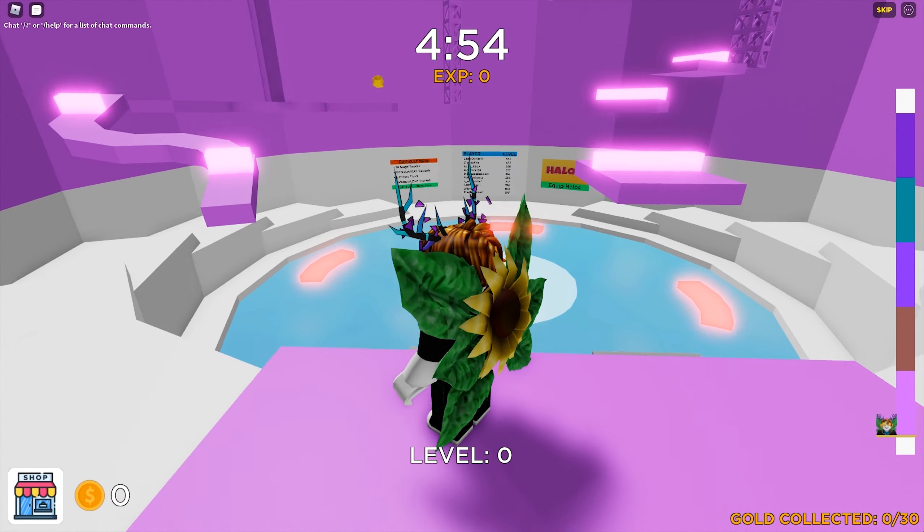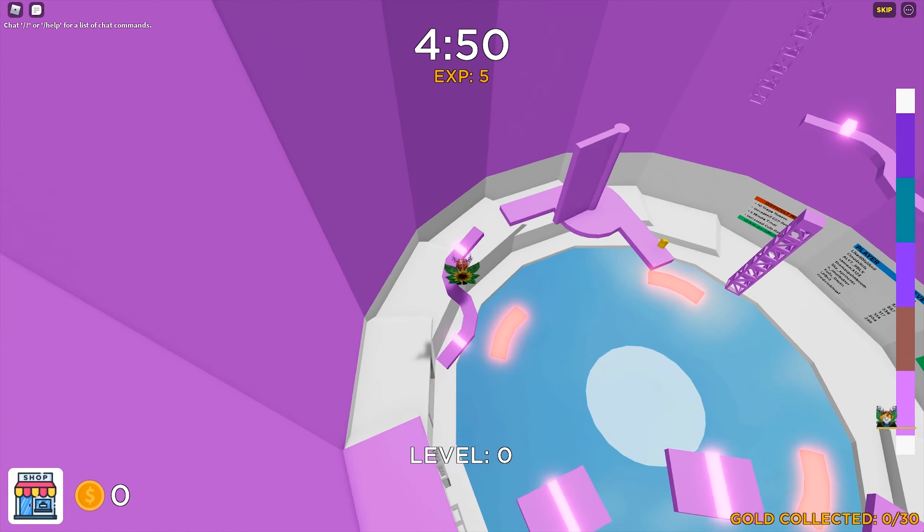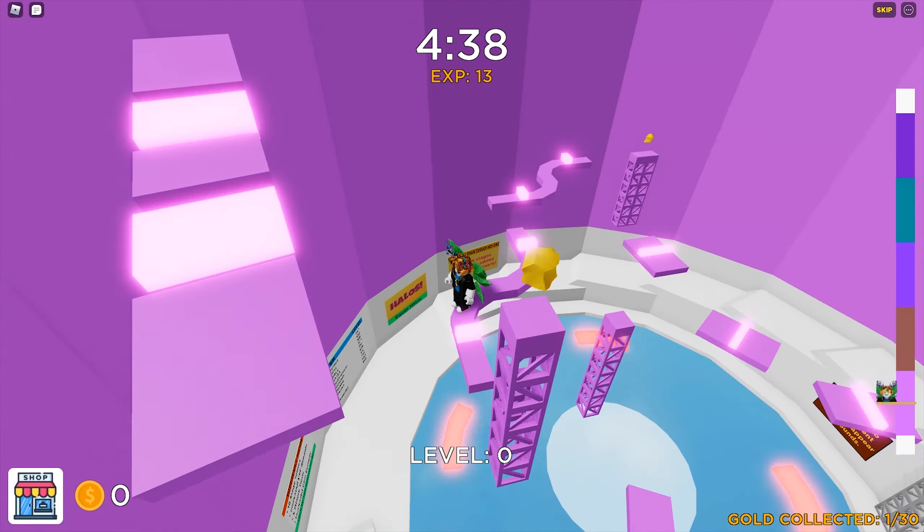You need to collect 30 golden nuggets that are scattered randomly throughout the maps. I strongly suggest that you create a private server. Firstly, it can give you an updated server. Secondly, other players won't distract you while you play. Thirdly, it's free to create a private server.